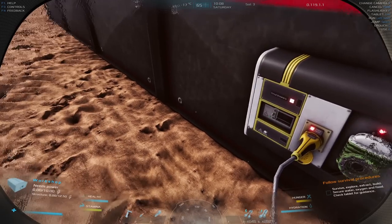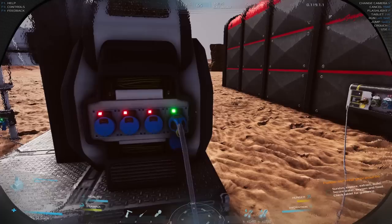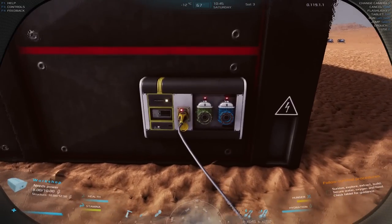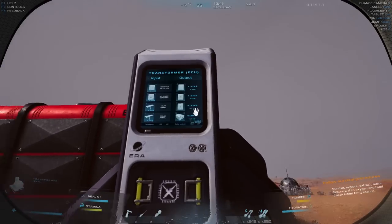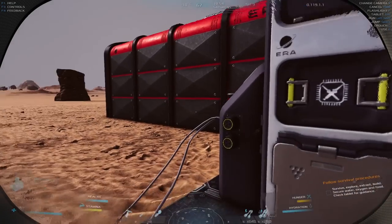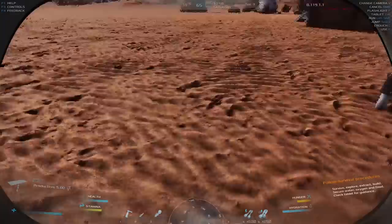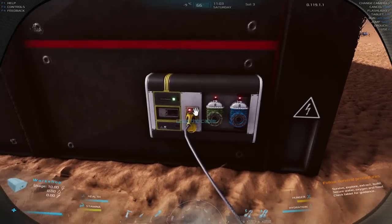Wait — what did I do wrong? Did I get inputs and outputs backwards? Blue is output, yellow is input — I think I see the issue now. The solar panels are plugged in and giving 5 each, and the workshop is at the bottom needing 10 power. Let's give it 10. Wait, why is it showing 8? Structure needs 10... I'll hook up the third solar panel too. Now it shows 10 — beautiful, we have power!